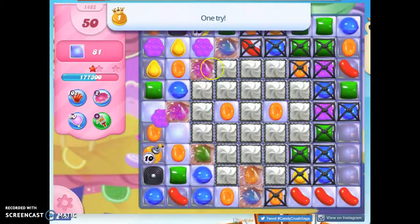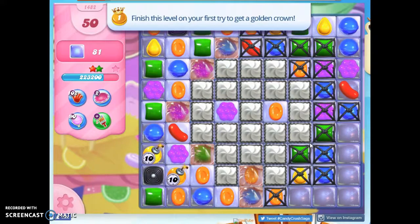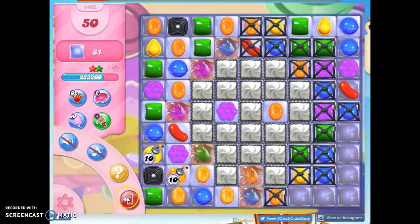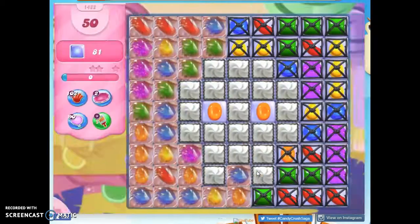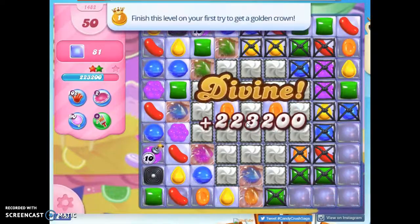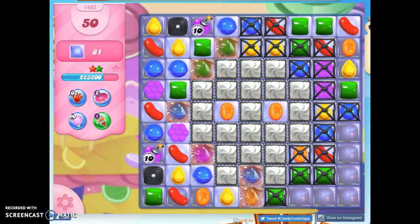It looks like it's the marmalade that just kind of splits open, and then I've got to reshuffle. But this side doesn't open up very well. Since this is a hard level, I'm going to keep doing this over and over — I don't lose any lives. I'll pause the recording and come back when I have a setup that I think is going to work for me. Be right back.